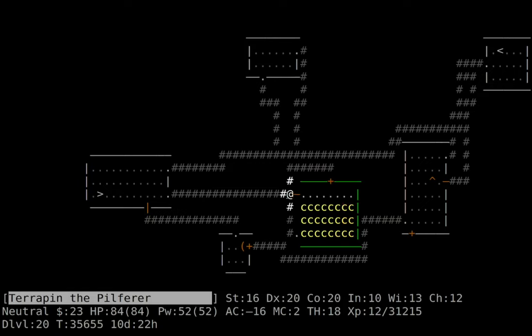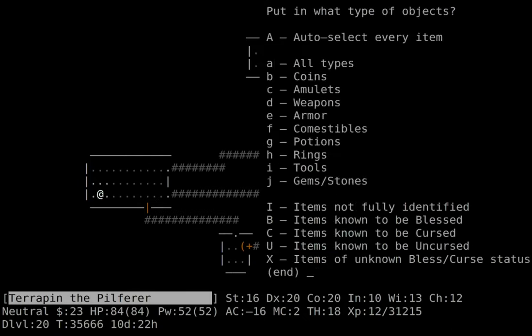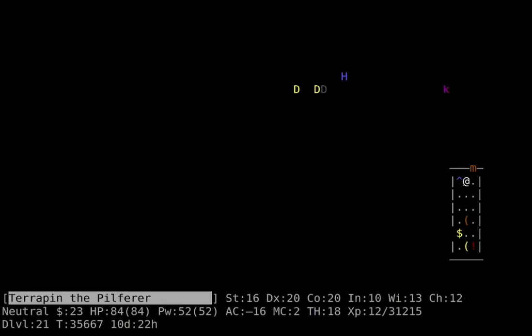We're back on the cockatrice level. At first I was going to go in and attack them, but after consideration I decided not to. Daggers aren't amazing for taking out a horde of enemies, and I really don't want to get stoned because I don't have any way to gain back intrinsic speed at the moment other than praying, and that's not certain. I don't have a wand of speed monster or quantum mechanic, so I decided I'll leave them for now.